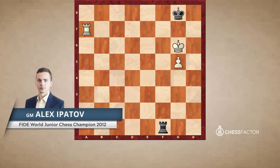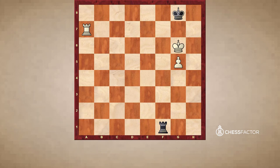Hello everyone, this is Alex Ipatov and this is the fourth video in the series about rook endgames. In this video I'm going to talk about the cutoff king versus BG pawns or CF pawns. In the first example we're going to examine the cutoff king versus BG pawns.